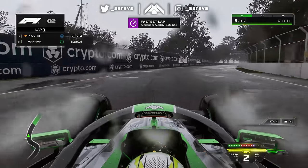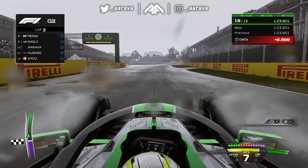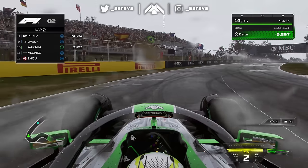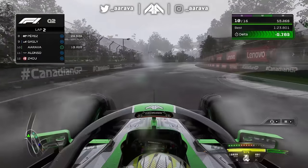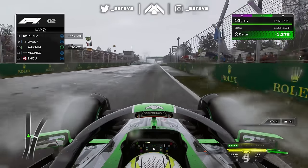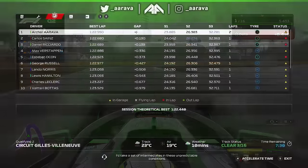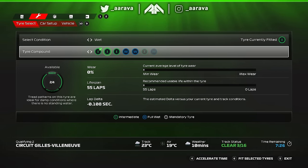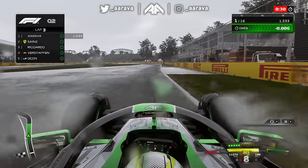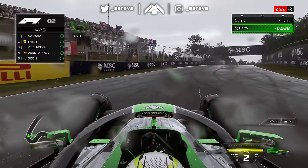Into Q2, things were drying up a little. Although others are on the full wet — as you can see by Piastri's icon — I've gone out on intermediates. I'm the only car on inters because as I was leaving the garage, my engineer told me audibly it's time for inters, even though the game menu recommended switching back to full wets, which was a bit odd. But I went with it. And right now it's working — although we're P10, the second lap on these intermediates we've got into a groove, gaining 1.2 seconds and going quickest of all.